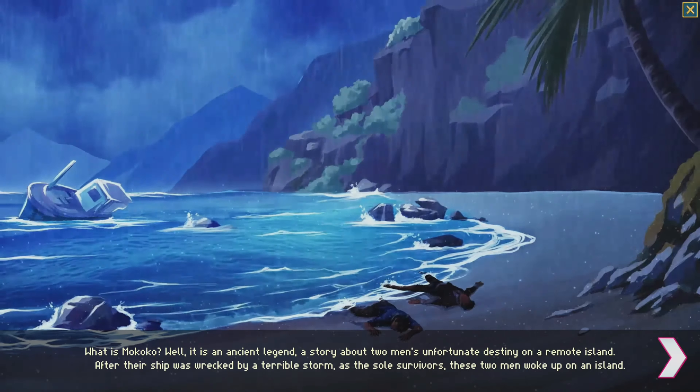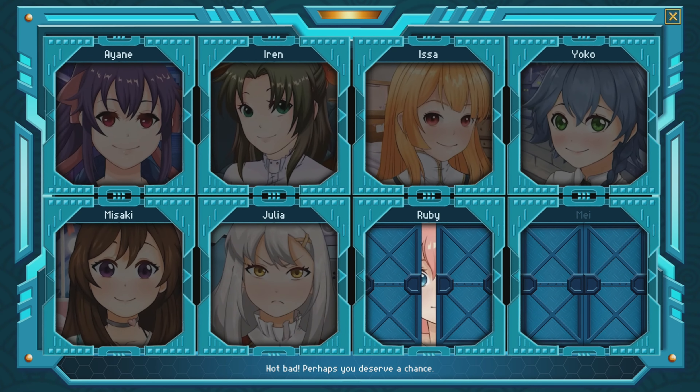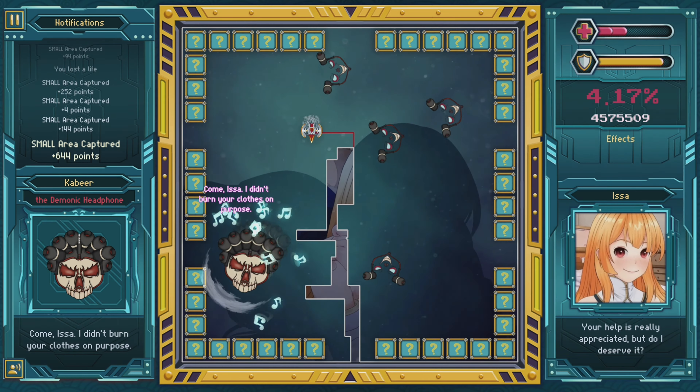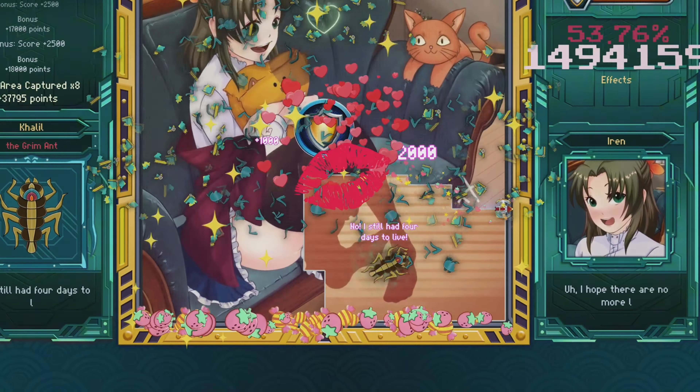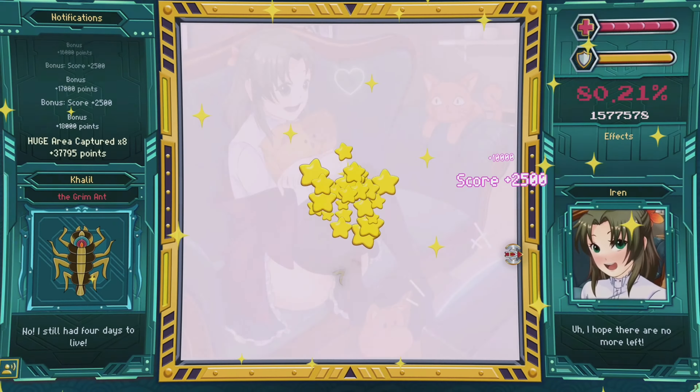After a while, I just stopped reading the story sections because it didn't really make much sense anyway. The dialogue, however, is where the real gold is at. 'Come, Issa. I didn't burn your clothes on purpose.' 'No. I still had four days to live.' Oh my god.